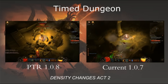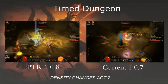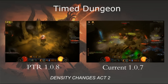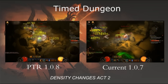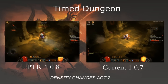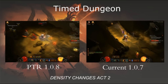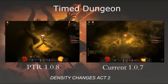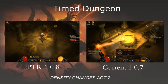Those two are the same exact field every time. I happened to get, both on PTR and on the current 1.07, a timed dungeon, and even in the timed dungeon there's a lot more mobs as you can see. Personally, so far I like the new patch they're coming out with — hopefully they don't nerf too much stuff. It's going to cause a lot more XP, everything.